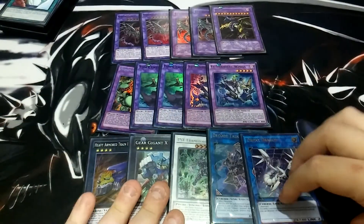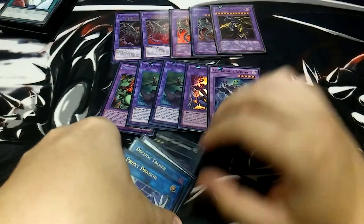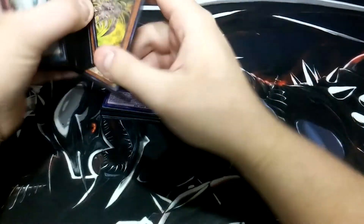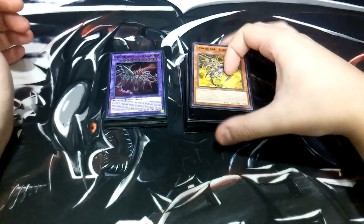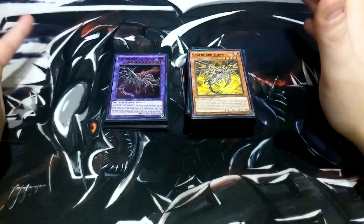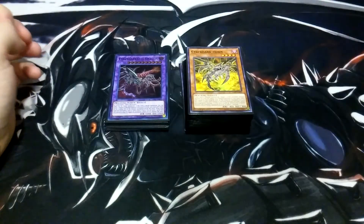For our Link Monsters, we play the Decode Talker and the Proxy Dragon, which is really nice. Guys, I really love this deck — it's a lot of fun. If you want to play on a budget, this is the deck to play. It's semi-competitive, really fun, and really easy to build. I built this deck for about $40. It's pretty cheap, besides the Cyber Dark Impact which you could leave out if you don't want it — maybe $60 if you want to go high-end. Anyway, guys, this is Dark Armed Duels. Don't forget to like, comment, and subscribe for more. Don't forget to join Dark Armed Alliance down in the description below. See you guys around.